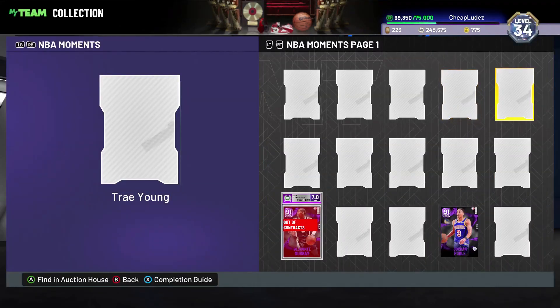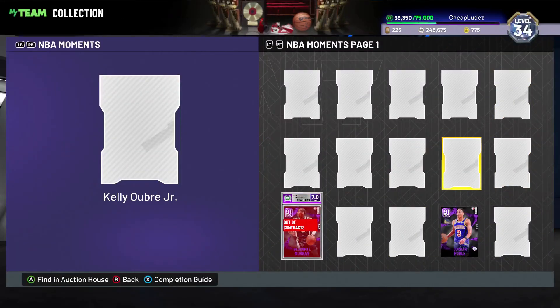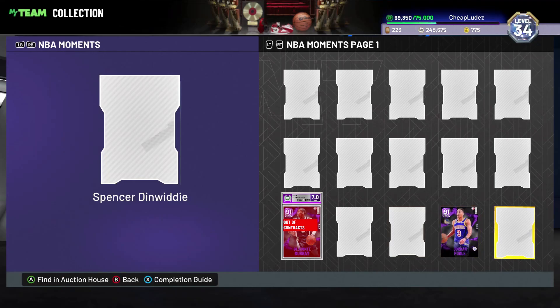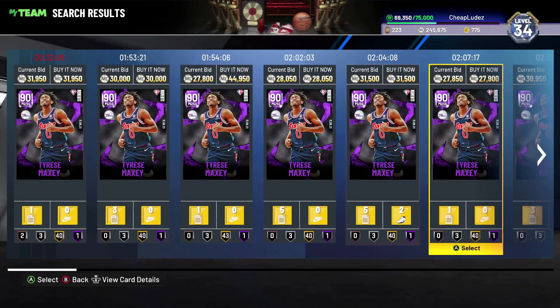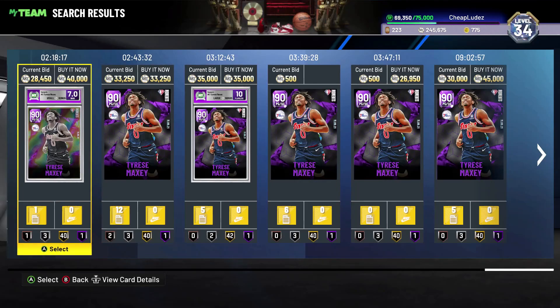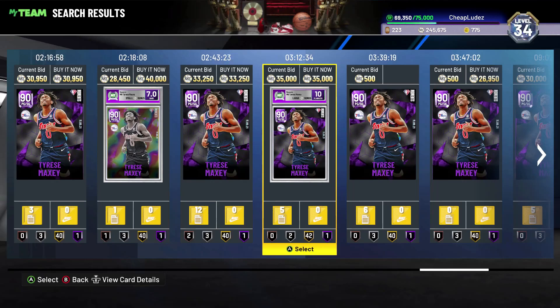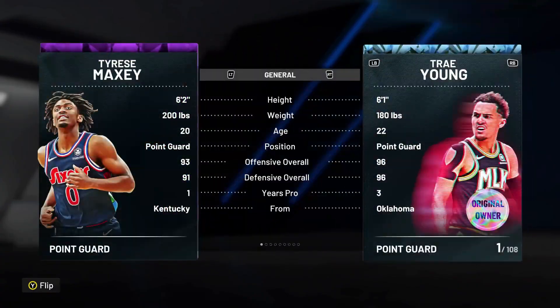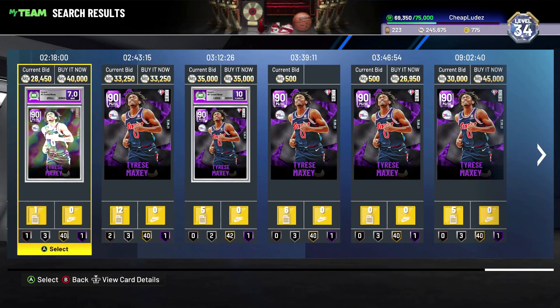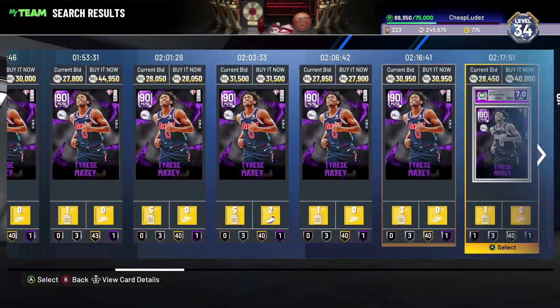Miles Turner is still a premier big man in this game - still 70,000 MT, still too expensive. Kelly Oubre is out here and I'd actually use him at the two-guard, it's just unfortunate how expensive he is for seemingly no reason. Tyrese Maxey - this card was a solid budget card, I'll be the first to admit it. But the thing about a budget card is it's only considered good for so long before the price raises too much. Without a doubt this Tyrese Maxey card has exceeded that limit. When he was 10k he was a fantastic point guard, but now that he's 30k I don't necessarily think that's the case anymore.